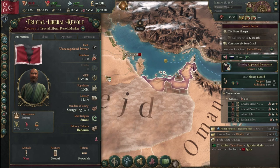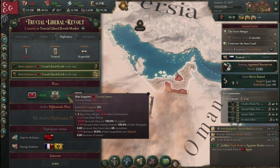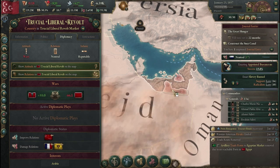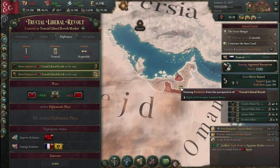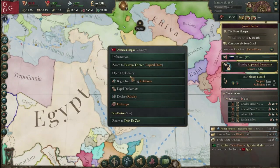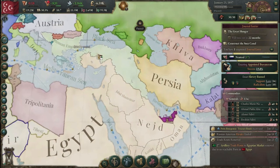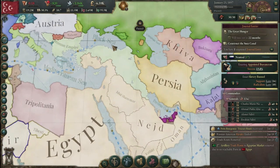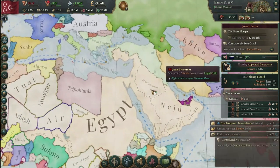The Trucial Coast is having a revolt and we have been keeping an eye on it. Hopefully it will be over soon. We could actually already go for these guys — we'll wait for that revolt to be over and then we can go for them. We do currently have a truce with the Ottomans, but let's go ahead and rival them. That'll be good for us.